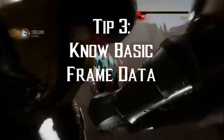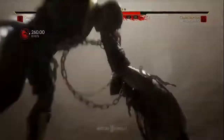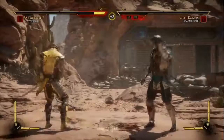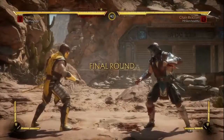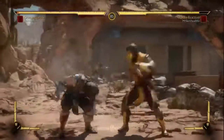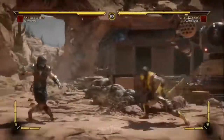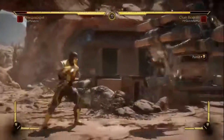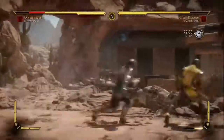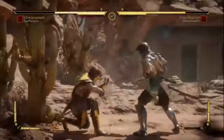Tip number three: have a basic understanding of what frame data is, but don't go too deep into it in the beginning. Frame data determines any fighting game — it basically determines how fast things are happening and how fast your moves are in relation to that. Early on, it's okay just to understand what's safe and what's unsafe. In NRS games, the rule mostly is that anything from minus five up to minus one is considered safe. You can check frame data in practice mode — any move will have block advantage and startup frames, and those are the two you should really be looking at for now.